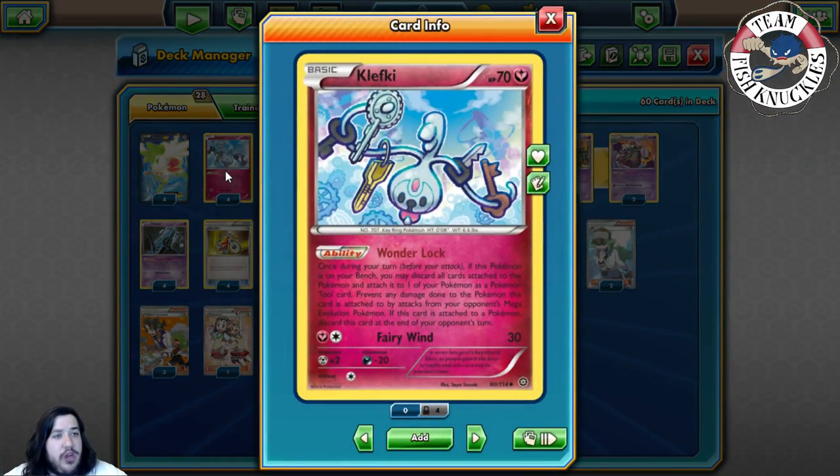We play four Klefki with Wonder Lock. This is how we're going to beat Mega decks and get more Pokémon into the discard pile. Klefki has Wonder Lock — one turn before you attack, if this Pokémon is on your bench, you may discard all cards attached to it and attach it to one of your Pokémon as a Pokémon Tool card. What that does is prevent any damage done to that Pokémon by attacks from your opponent's Mega Evolution Pokémon. The card is discarded at the end of your opponent's turn.